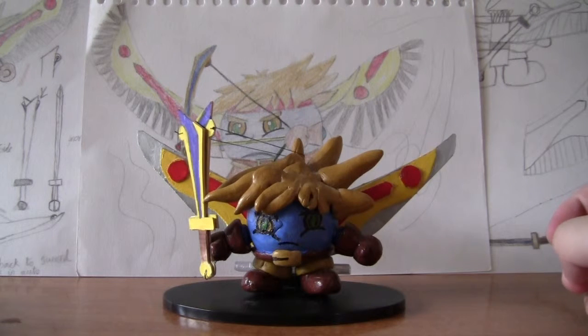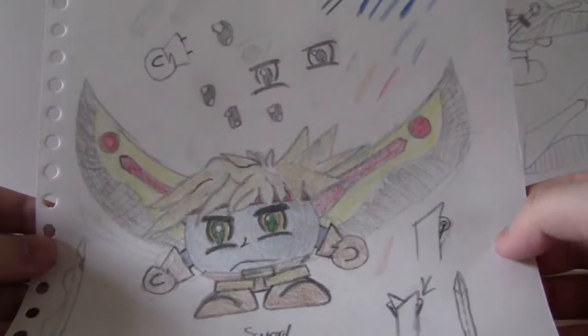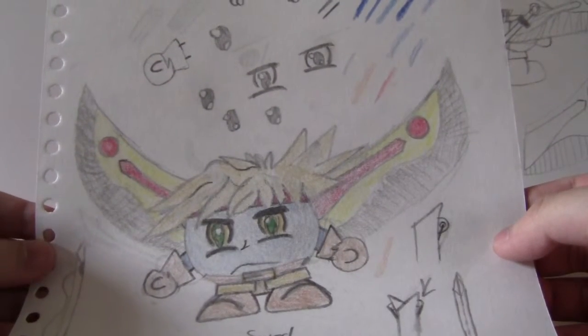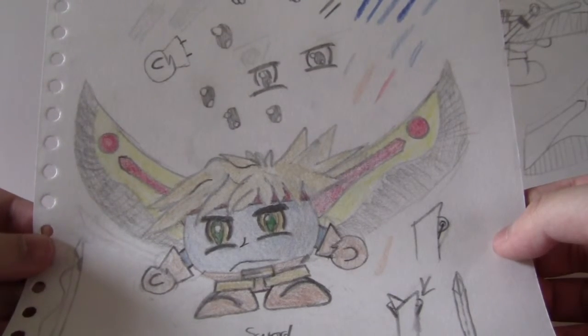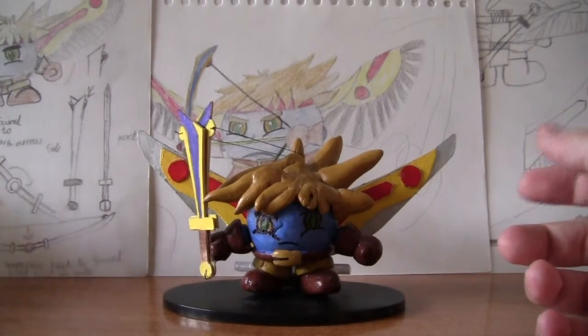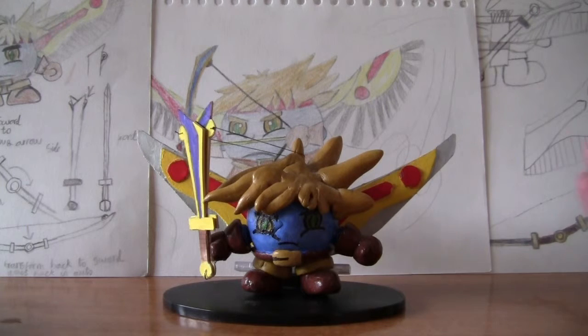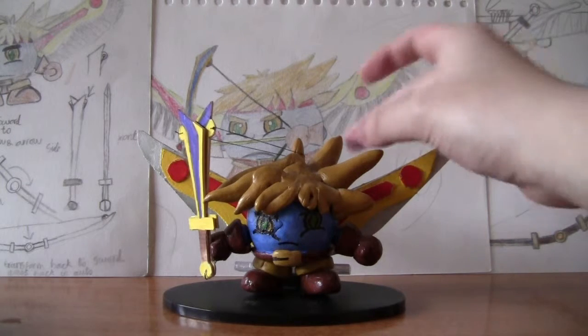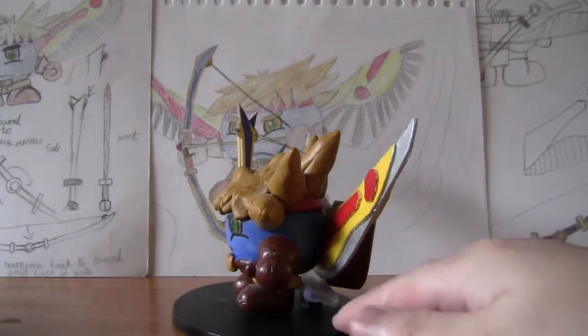The things I found hard about this model: I found the hair quite hard to do, because if you look here it's actually quite a complicated shape. To make it 3D, I kind of thought, hmm, how am I going to do this? In the end I just went for it — I just made a lot of little spikes and put it all together, and that's how it looks in 3D. I think it looks kind of cool actually.